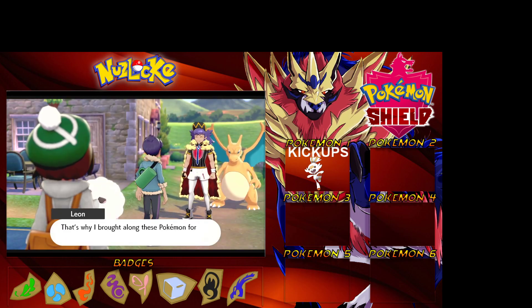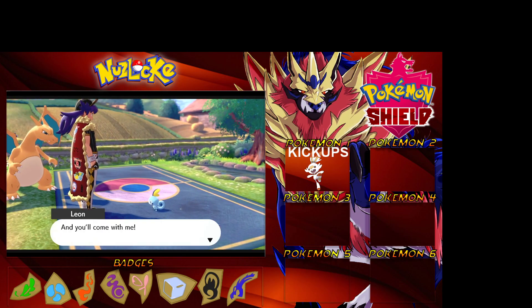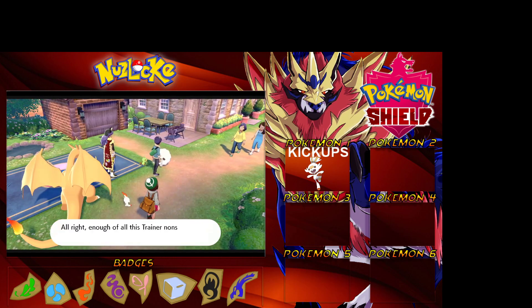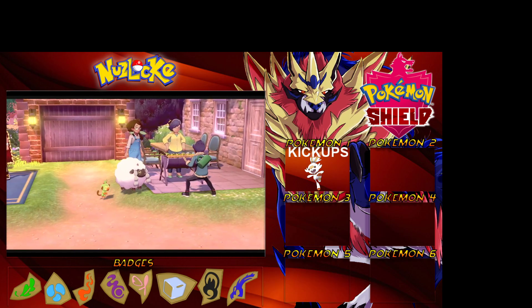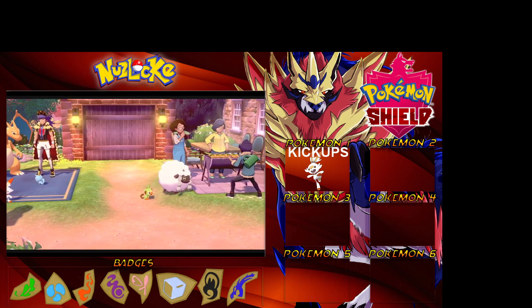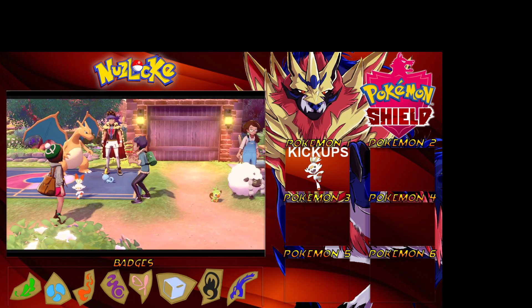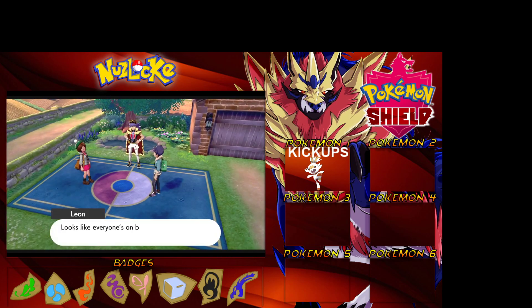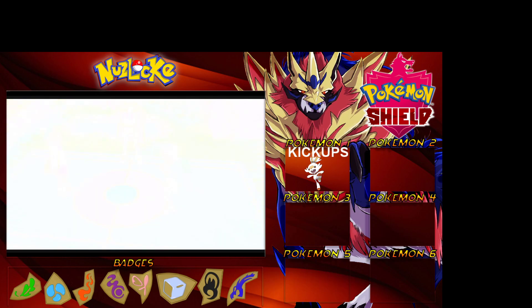We've got Scorbunny guys - got us Scorbunny! So Kick Ups - Scorbunny - will be facing off with the Grookey in the rival's team. There's the rival and Grookey and that's who we're going to be facing very shortly. Poor Sobble. This will be a true test as well, because when I picked the grass type on Sword he picked Scorbunny and had two fire types - that made it a little bit easier.